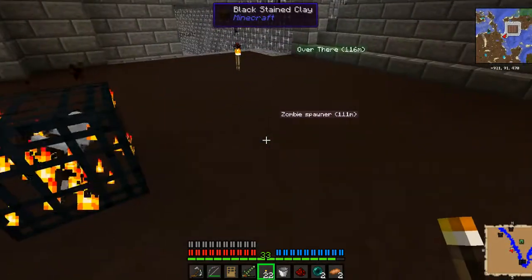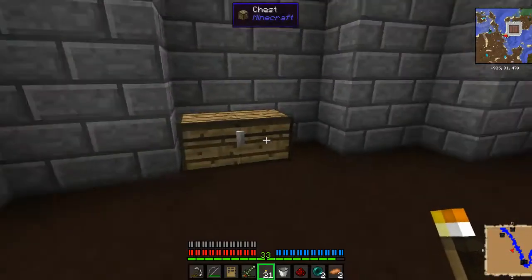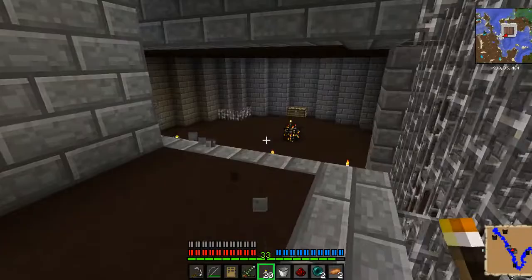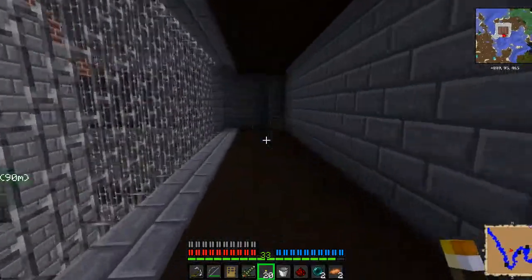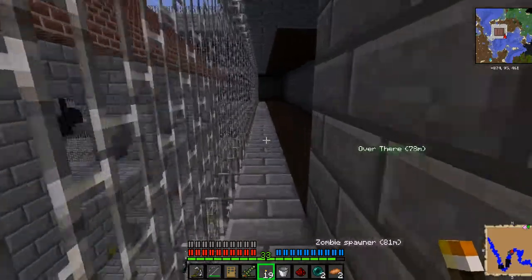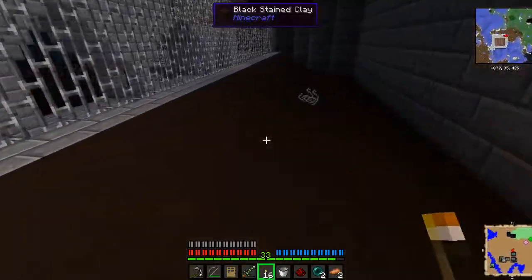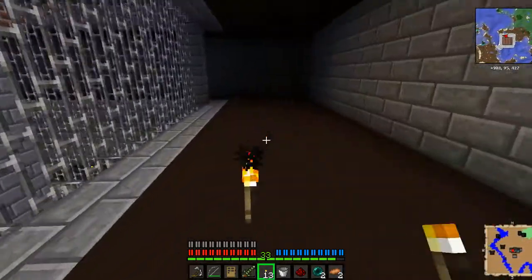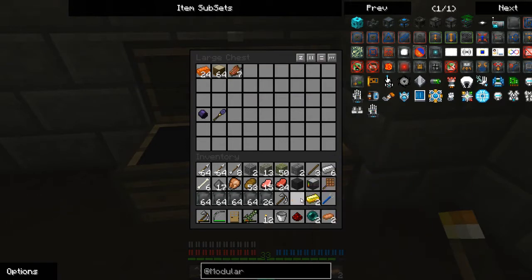That Ender Pearl I spent was totally worth it now. This is a skeleton spawner. Another Paxel — wonderful. There's also some Vulcanite, and that was what I was looking for — you can actually physically make Blaze Rods out of it. So far I found two zombie spawners. You know I'm gonna have to flick that switch. I realize I just left a diamond on the ground, but regular materials are not going to be an issue for me.